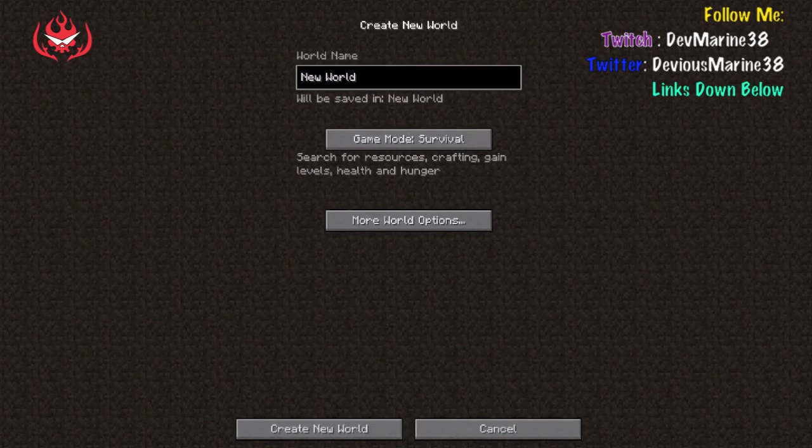Hey, what's going on guys, deviousmarine38 here. Since the new update came out for Minecraft 1.6.0.2, it's kind of weird — I'm on a Mac but I've heard it's the same for Windows. Minecraft is in a whole different new browser, not the same application. That's why I don't have a texture pack on until they put it back in the normal application. I'm gonna name this series 'devmarine38 adventure' I guess.